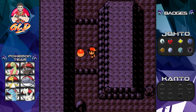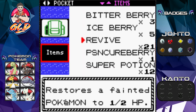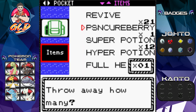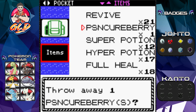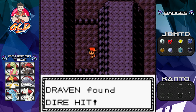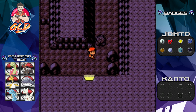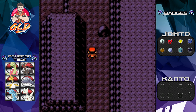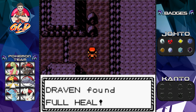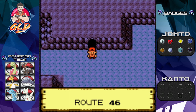We also found a Dire Hit, which makes it easier to land a critical hit. We swapped out a Poison Cure Berry for it. And breaking another boulder revealed a Full Heal — that exit there leads to another area.